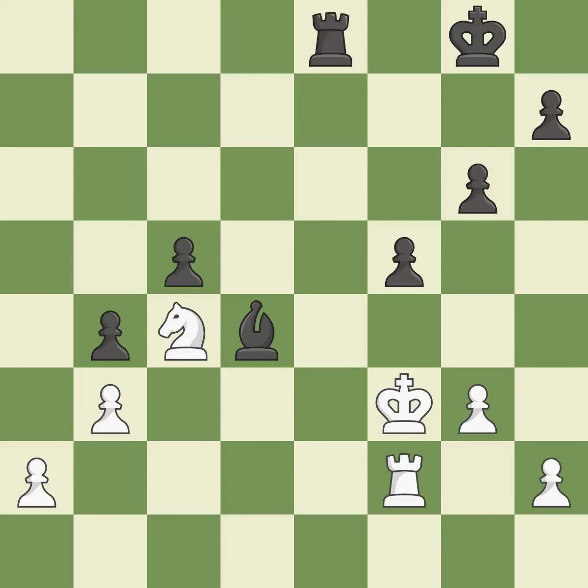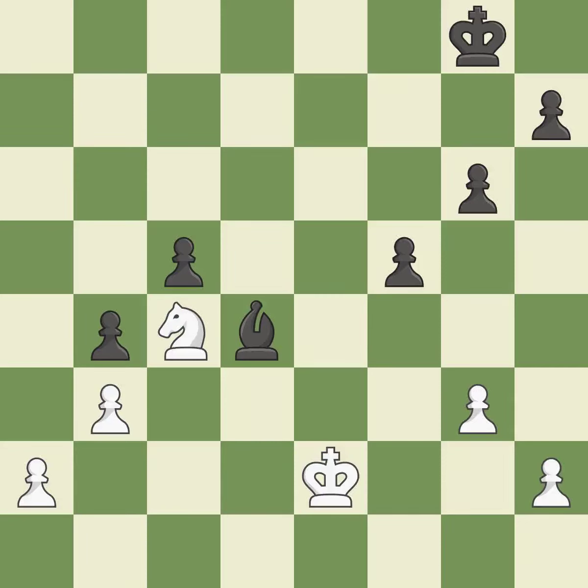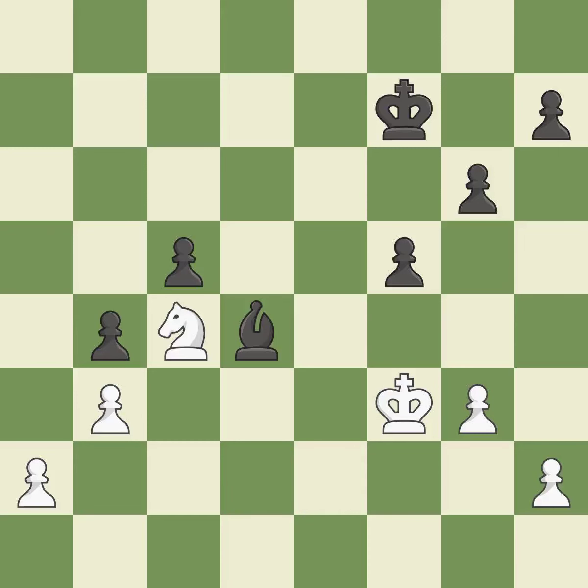The bishop now occupies an outpost, a secure square in the opponent's territory; it is best. This competes for the open file with the opposing rook; it is quite good. This maintains the balance in material with a good trade; it is best. By moving it from the back rank, this activates the king in the endgame; it is ideal. A solid choice — it is excellent. While not a mistake, that is also not the wisest course of action.